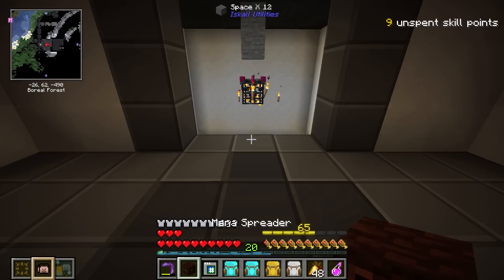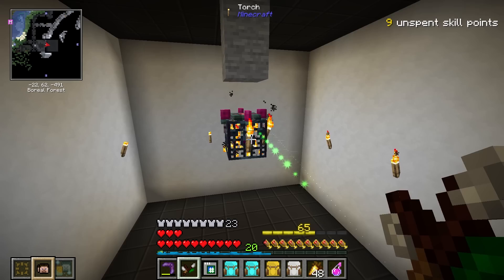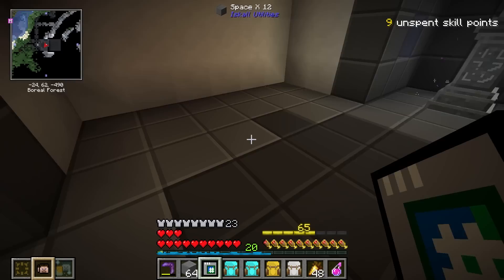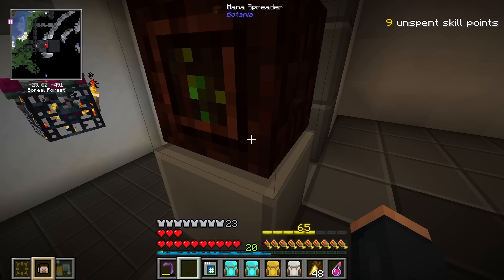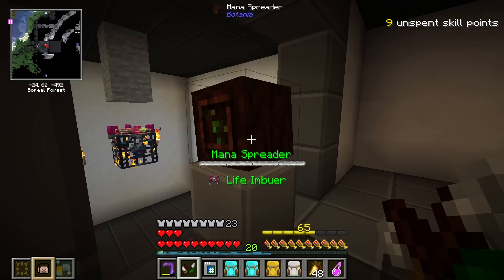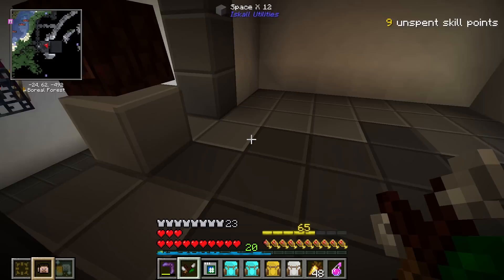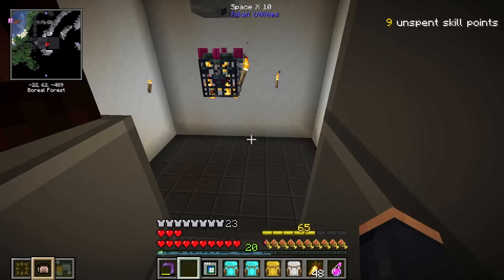Now, how do we use this? We're going to need a Mana Spreader. This actually needs to have mana pulsed onto it, so the Mana Spreader needs to pulse onto it — I might have to raise it up one just to make sure it's reaching. These blocks are Space Blocks, by the way — actually really nice looking. So this only needs 6 mana per tick to fully operate and run, which isn't a lot, and we should be able to supply that no problem once we get this up and running — it should be self-sufficient.